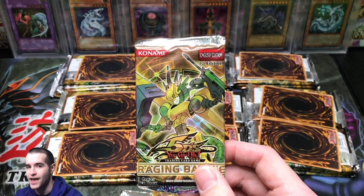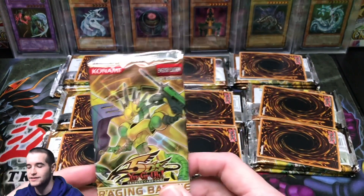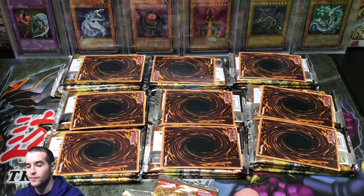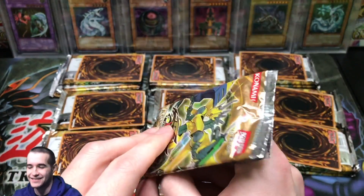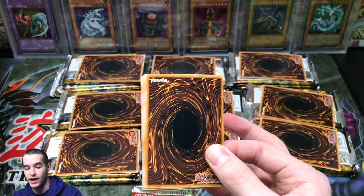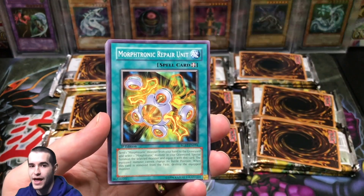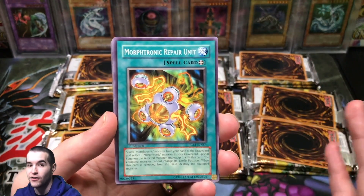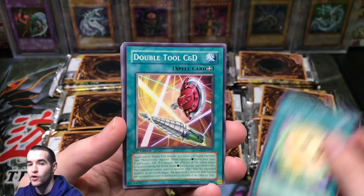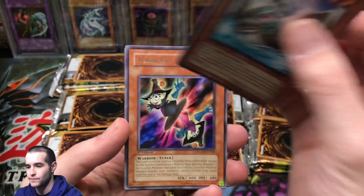I'm actually going to set one of these aside for the 10k opening. At 10,000 subscribers, I'm opening every pack in English Yu-Gi-Oh! in first edition if possible. If not, we'll do the unlimited tournament packs. I don't have a Raging Battle yet, so this one is getting set aside. We're going to open the other 29 packs. Make sure you guys hit the subscribe button — it's going to be insane. I've actually got a lot of the packs already. I still need some like Flames of Destruction and stuff from last year.